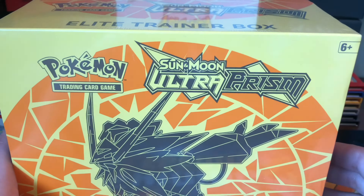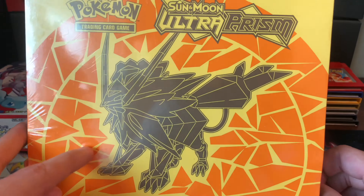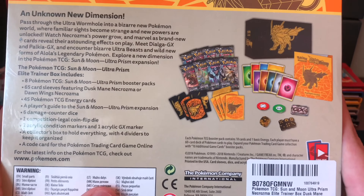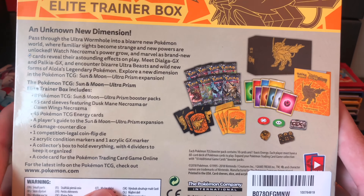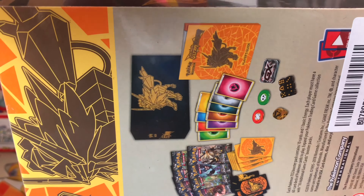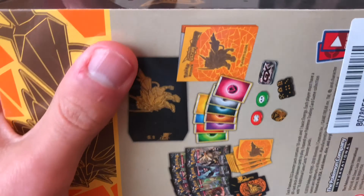Hey guys, Darcy here bringing you another Pokemon video. Today we have the Ultra Prism Elite Trainer Box, the Duskmane Necrozma version. Most of you should know what you get in these since they've been out for a while. We're going to open this up today and hopefully get something good — my luck with Elite Trainer Boxes is usually pretty amazing.